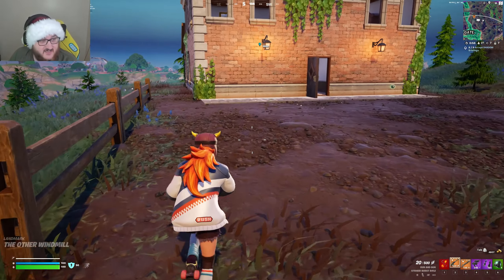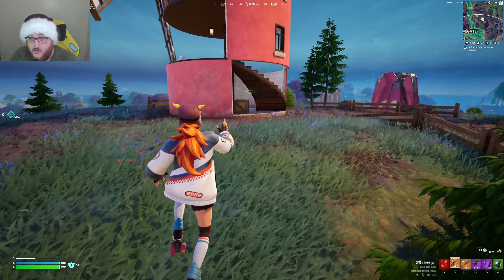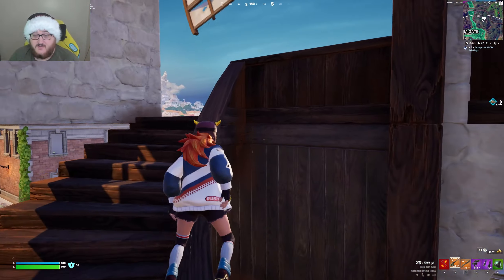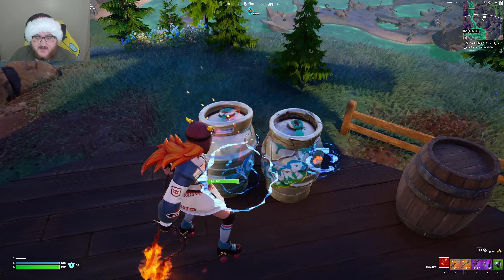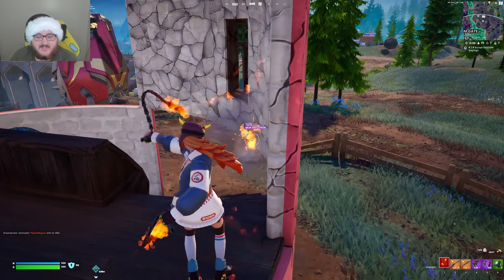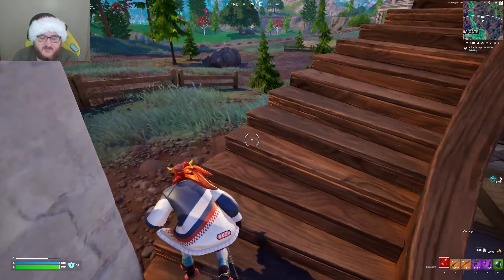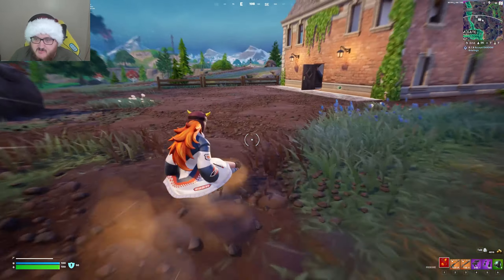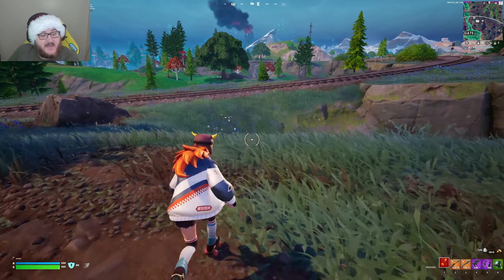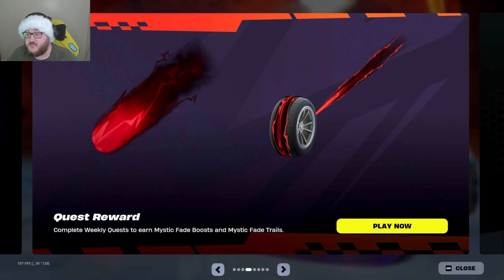We also have the Chainsaw Mythic, which is not going to be a pickaxe — as much as people want a Chainsaw Pickaxe, it is not going to be one. Instead it's just going to be a mythic you'll be able to find on the island, added for the whole Leatherface collaboration. We're also getting a brand new hideable prop which is a Scarecrow, similar to porta-potties or dumpsters you can hide in. Interestingly, if you're the first player to enter this prop, you'll be able to control the rotation of it. If a second person hides in that same prop, they'll know you were already in there because they won't be able to do the rotation, since it gets stuck in that position for the rest of the game.